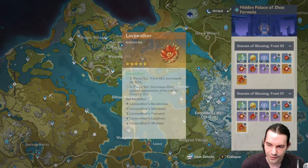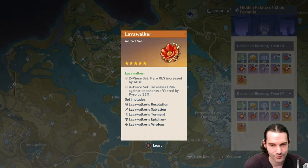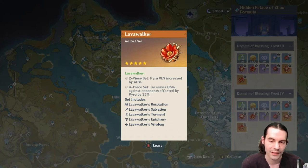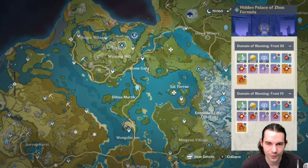The Lavawalker set in the same domain: the 2-piece increases Pyro resistance by 40%, and the 4-piece increases damage against opponents affected by Pyro by 35%. I never really farmed it or saw much use for it. Maybe the 4-piece is valuable in specific team comps where you can consistently apply Pyro, but I can't really recommend it overall.